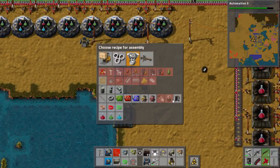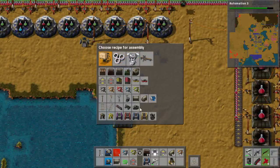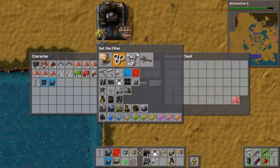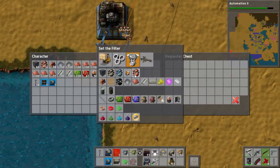It is what it is, I'll deal with it. Probably should have more than two assemblers making blue circuits. Let's run back and get some more iron. Oh, I have iron down here, never mind. So the tank build is pretty much up and running.